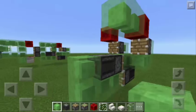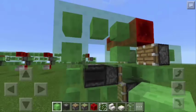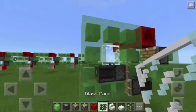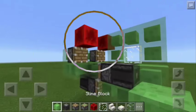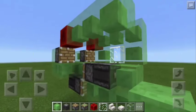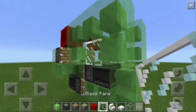Now, let's make the windows. So we're going to put here 5 slime blocks and a glass pane. Now we're going to repeat the same pattern here on the left side: 5 slime blocks and a glass pane. There you go.